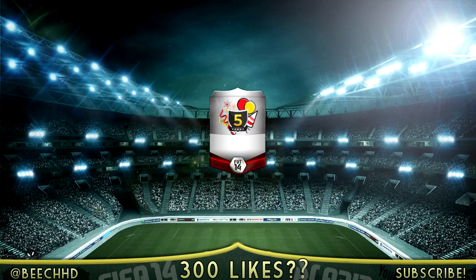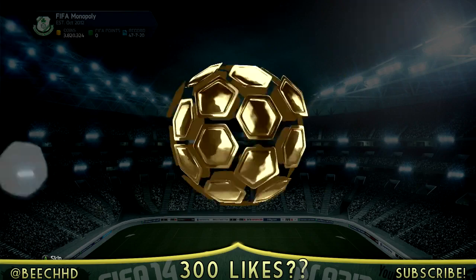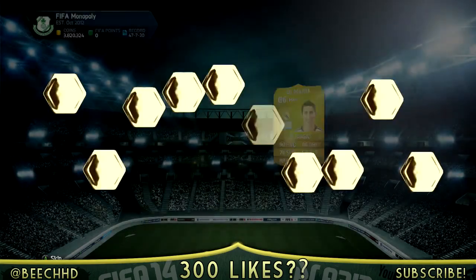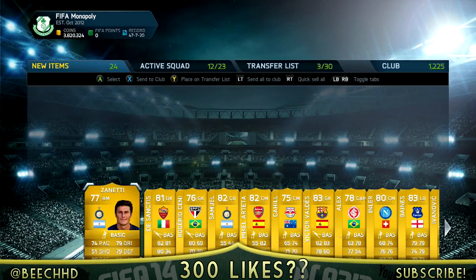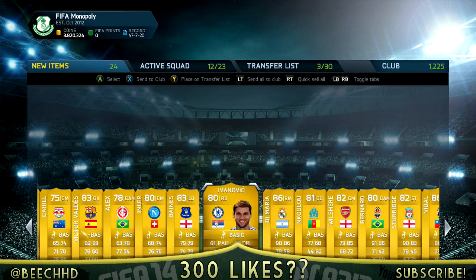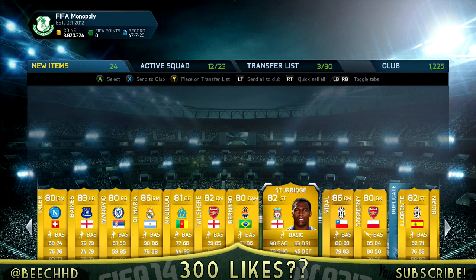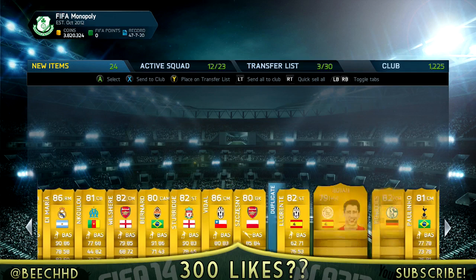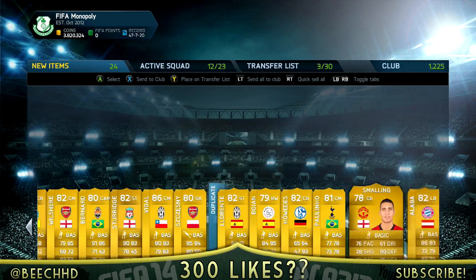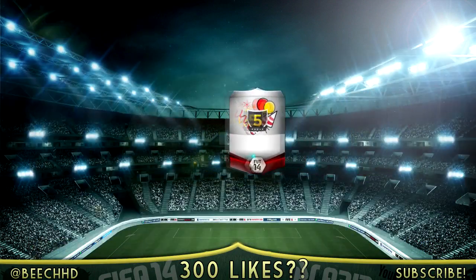Moving on to the next 100k pack on my main account — followed by a 50k pack as well. In this one we get a D. Maria, which is 86-rated, and I believe another 86-rated player in there too. Scrolling along you can see D. Maria, then Vidal — the upgraded version, although he doesn't sell for much anymore. Still, getting two 86-rated cards in a pack is decent.